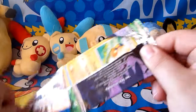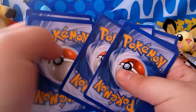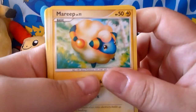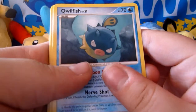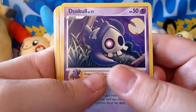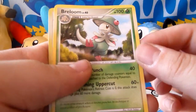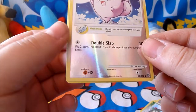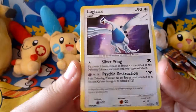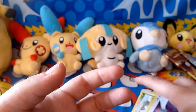Moving on to the second pack now. We have a Mareep — a very cute Mareep — a Qwilfish, a Bagon, Burmy Plant Cloak, Duskull, Raticate, Professor Rowan Supporter, a Breloom, a Clefairy Reverse which is very cute, and a Lugia holo. Wow, that's really nice. I love the artwork and the background, and another holo. That's pretty good luck.